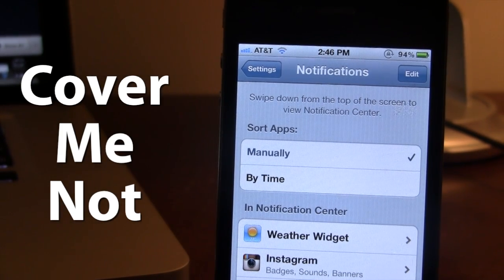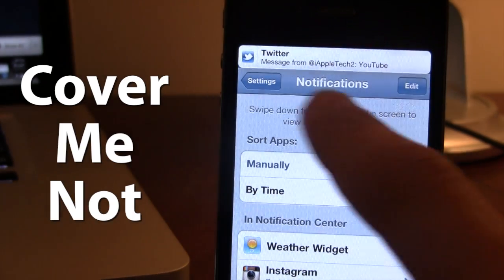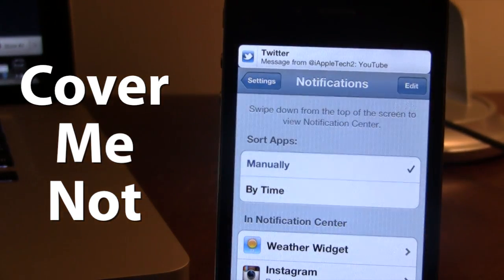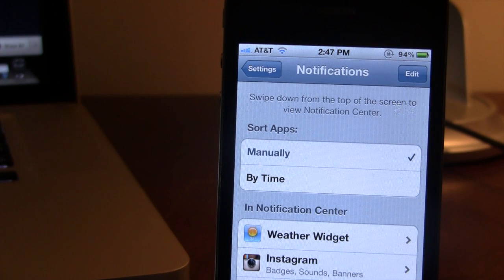With the tweak now enabled, if a notification banner pops in, you can see that it will slide down keeping the Settings and Edit tabs easily accessible. The whole app will slide down and then slide back up once the notification banner has gone away. This is Cover Me Not — it doubles the height of the status bar, allowing the notification to no longer cover up the app that you're in.